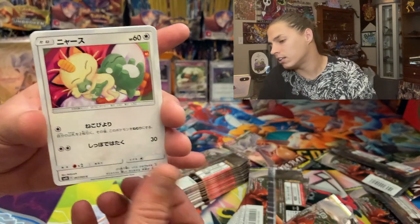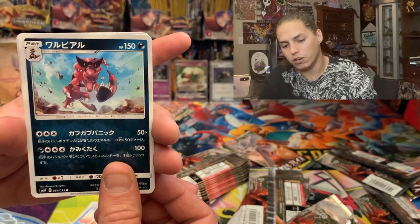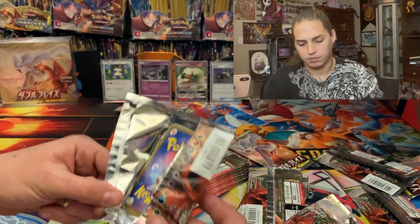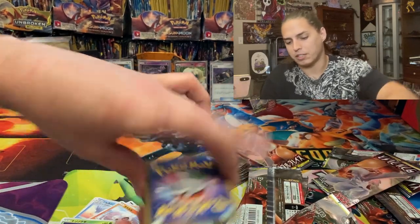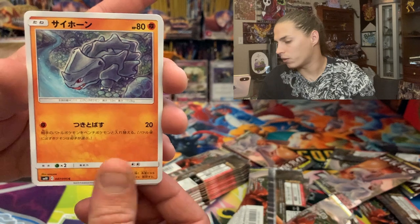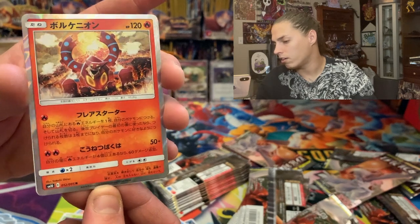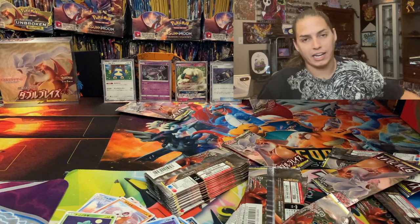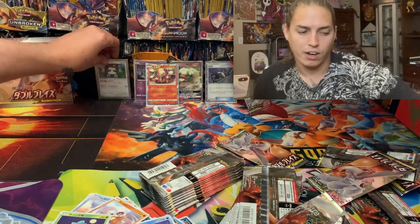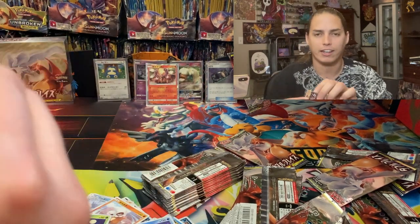Meowth cuddling up, Murkrow, Poliwag, Croaker, Rockruff, Dewgong. It seems backwards — I'm like flipping every pack when I open it. Ryhorn — oh, Volcanion! What's up. For those of you who don't know, I've got Beckett Grading Services — BGS — and they are in possession of 1,007 cards of mine right now. All gas, I didn't send any junk slabs — all straight gas.